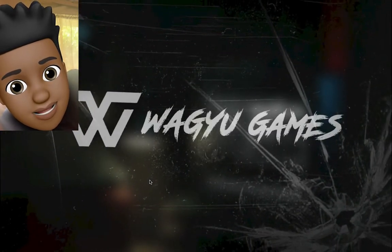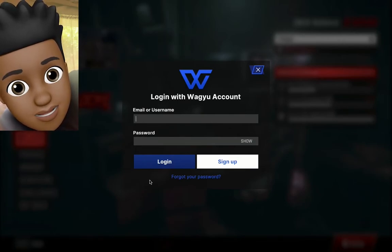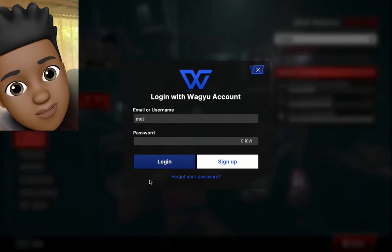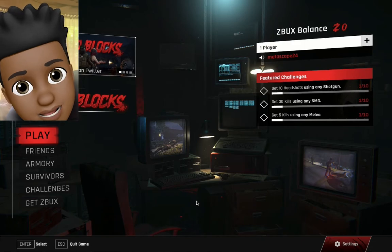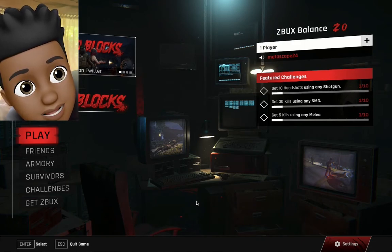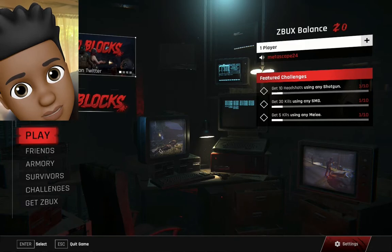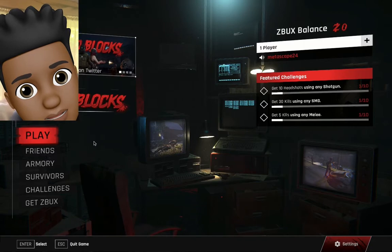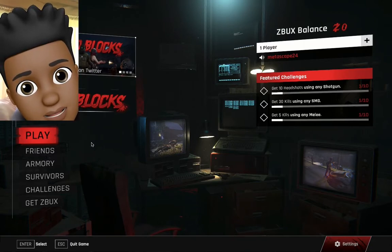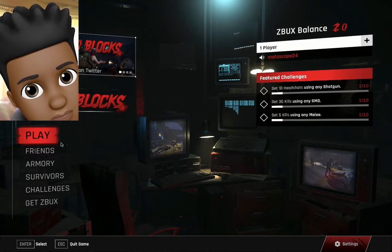You press E to start and sign in here. Hopefully I remember my password. All right guys, we finished signing up. You can see everything here — you see the Z-bucks balance, future challenges. It tells you to get 10 headshots. You've got solo playing and all that stuff. There's Story, Survivors, Challenges, Friends — let's click Play.